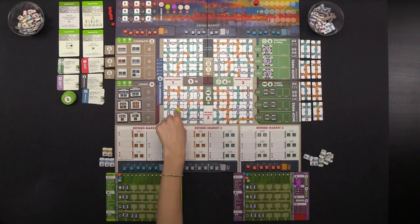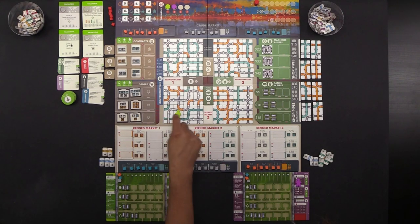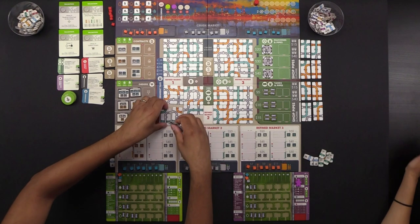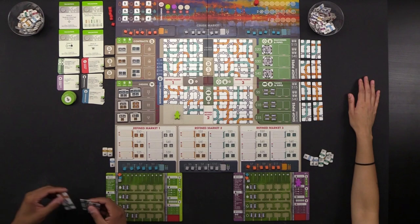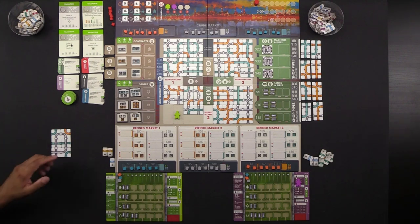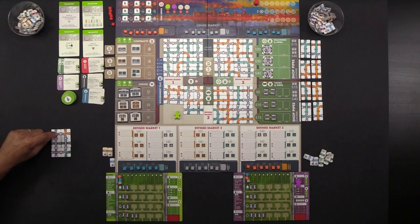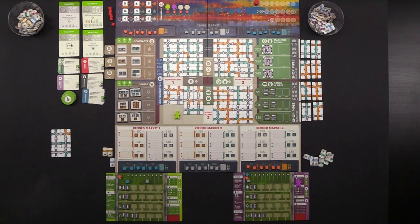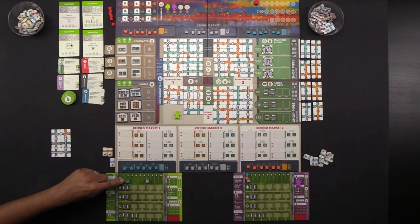Naveen opens a quadrant and buys three pipes for $20. He arranges them on his player board — a gray segment of seven, a blue of two, and an orange of one. The tracker sliders keep track of your longest segments so you don't have to keep counting.